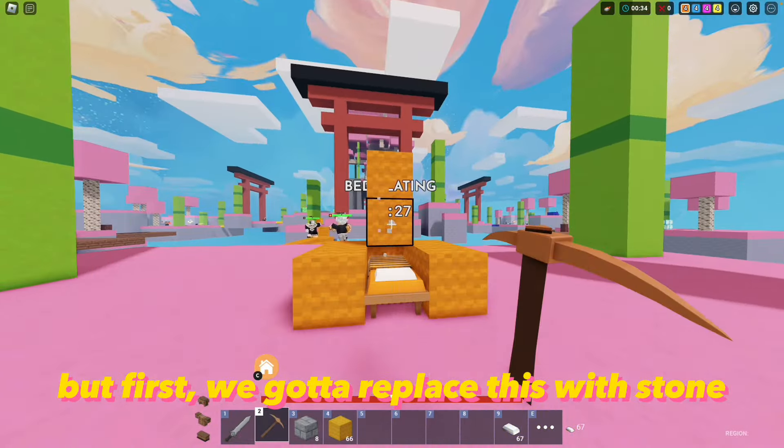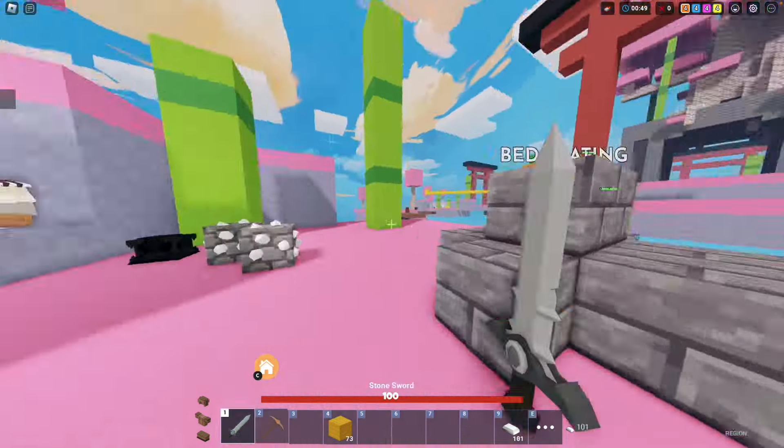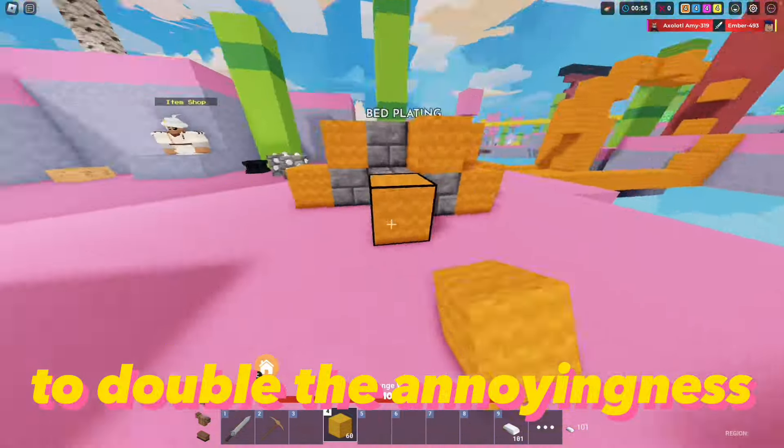But first, we gotta replace this with stone. Now we add a wool layer over it, which we'll do over every layer, to double the annoyingness.